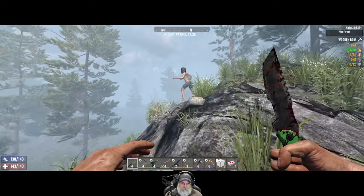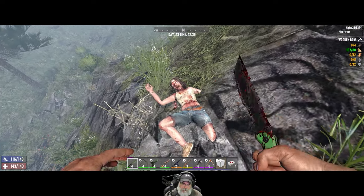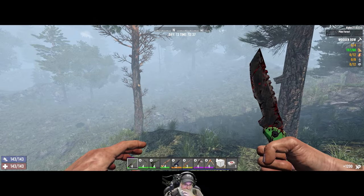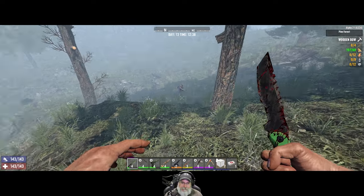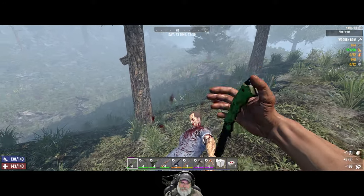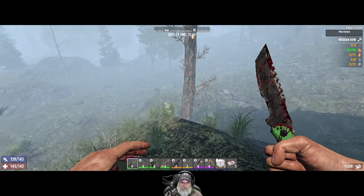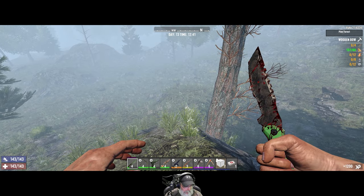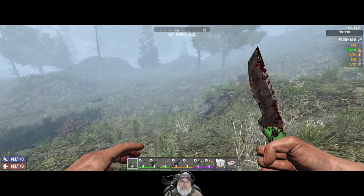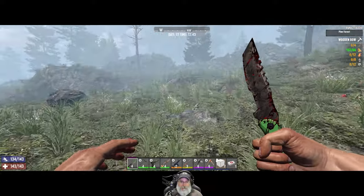Come here zombie - I'm wasting arrows on you. I was ready for that time - he tried to do a juke on me and I juked him back. I'm going to spend a little more time trying to find one or both of those drops before we head back into town and look for a horde base.